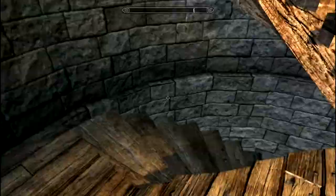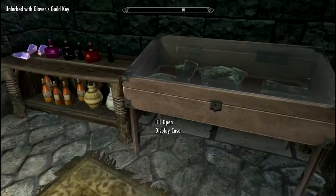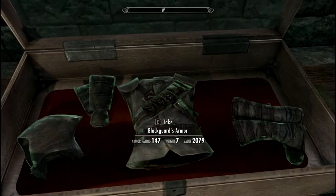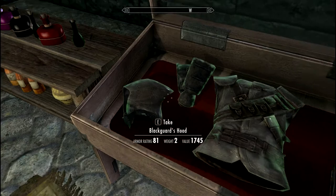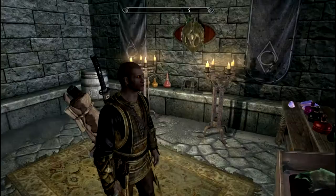The main attraction is this: the Blackguard's armor over here. This armor is better than the Guildmaster's armor from the Thieves Guild and it's very, very good. But before we take it, there's a bug. I believe that my character has this particular face model or hair model, and the hood will not display for some reason. I'm not sure why.